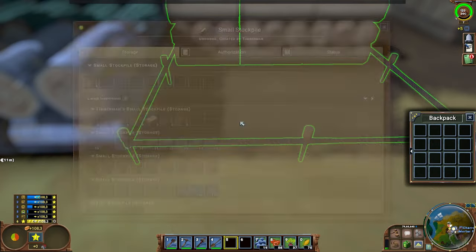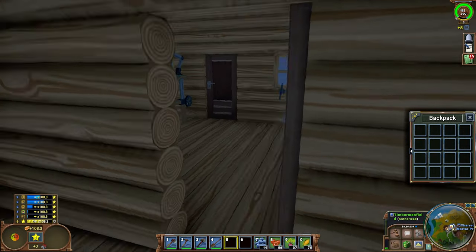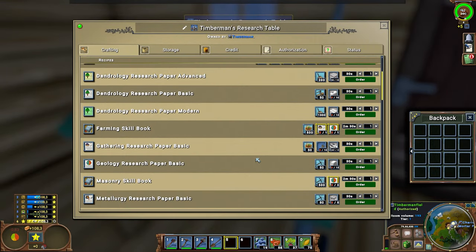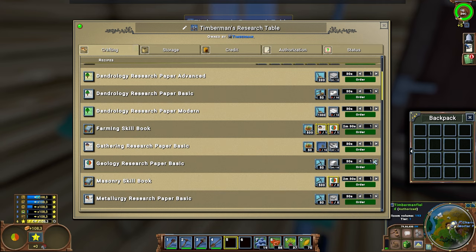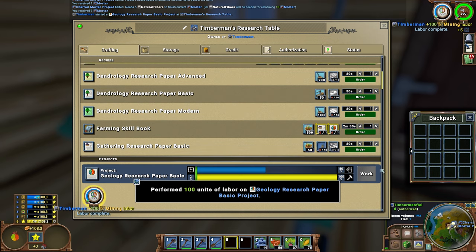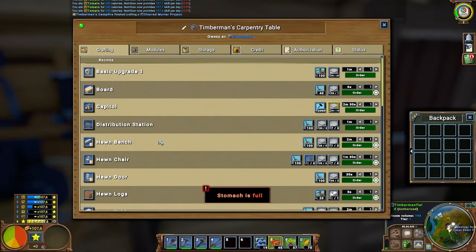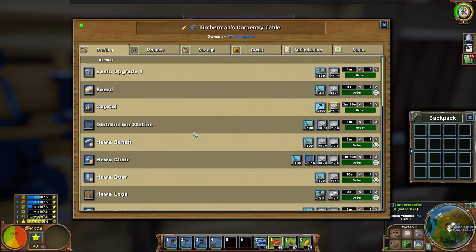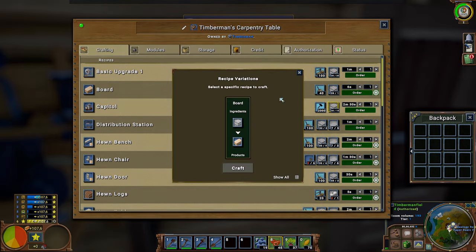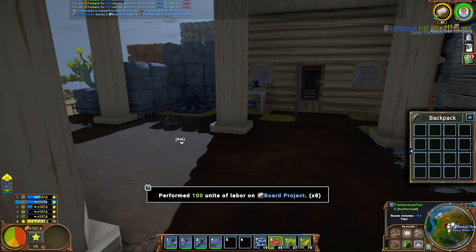I could grab this and move some stone over, then go into the workbench, select storage, and now I should be able to make two geology research papers. Then in carpentry we could make a wooden toilet if I had more wood boards. To make more wood boards I need more logs, so let's make 20 more.